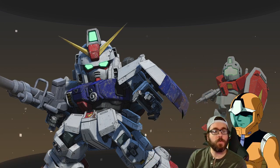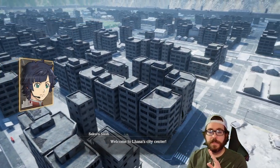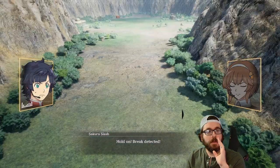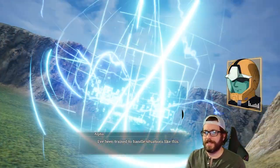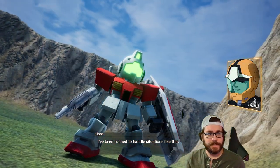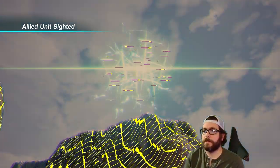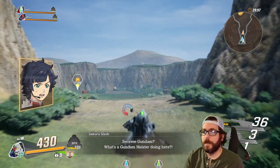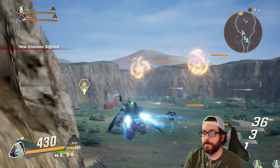Let's launch this mission and get started. I want to show off the combo system and how that's working. I've been learning a lot of different stuff. I like the music here — it's great. B does the dash, but if you double-tap A it also puts you into a dash.